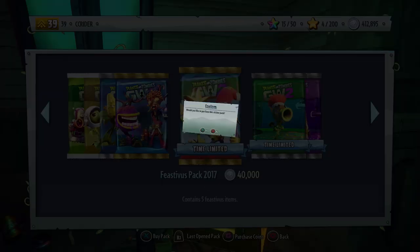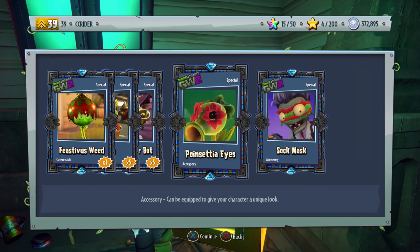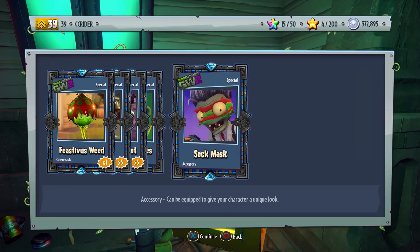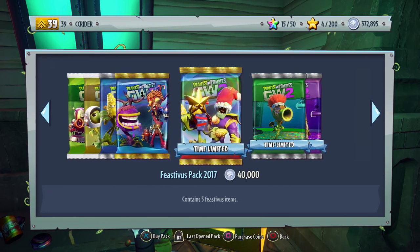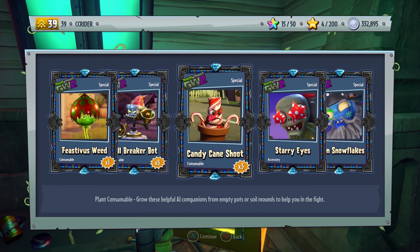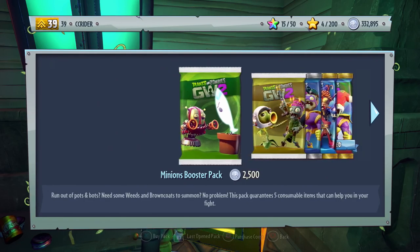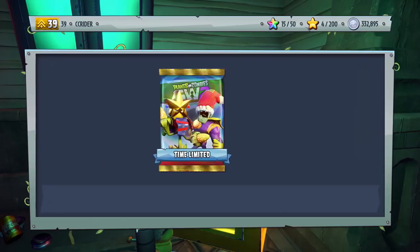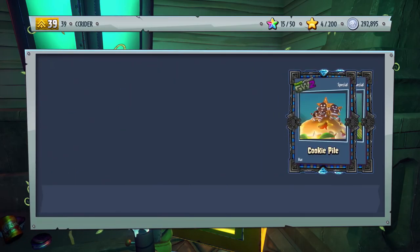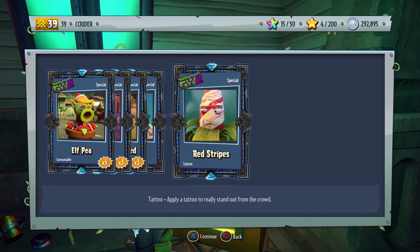It might mesh well with the other Chomper customizables. So far it looks like there are three Christmas or holiday items related to each character. We got the Poinsettia Eyes — I'm not sure what a Poinsettia has to do with the holidays — and we got the Sock Mask, that one looks cozy. We have a little less than ten packs to go through with my coins. We got the Starry Eyes and the Green Snowflakes — I'm actually a little surprised by how many customizables there really are. We have the Cookie Pile, and we got the Red Stripes.